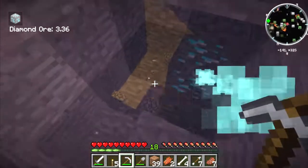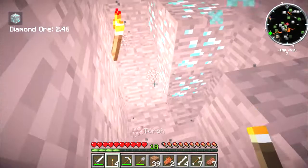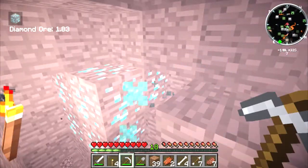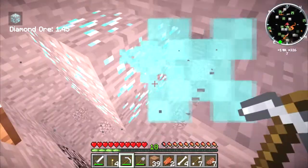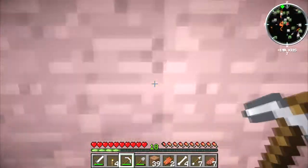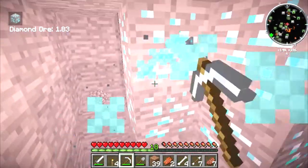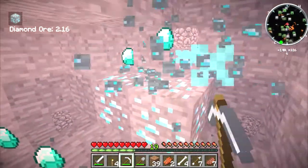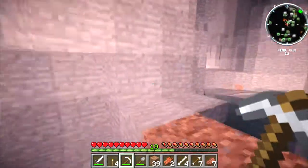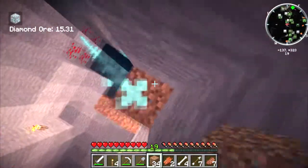Lava seems really close. Let's put a little light down here — nice and easy. I'm just worried about breaking through to where the lava is. It sounds like it's behind me, on the side somewhere. Wow, this is already bedrock. Alright, I think we're good. A lot of diamonds — we got 16 diamonds! Alright, we can do a lot of stuff now. Oh there's more right there — no, alright, we're good for now.